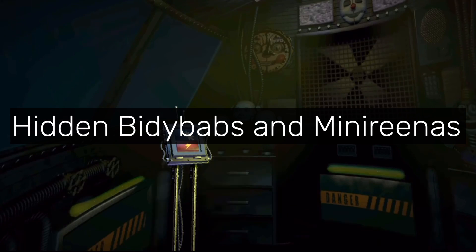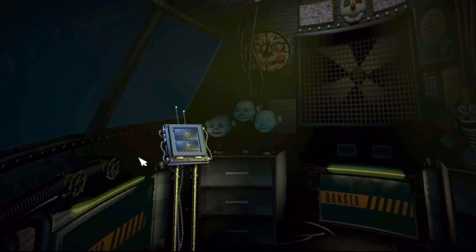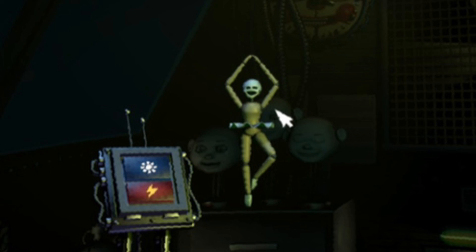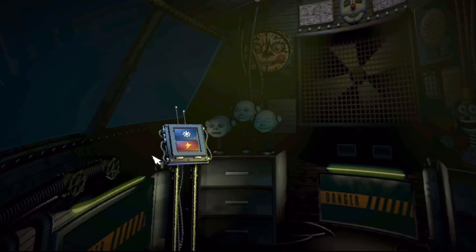"Hidden Biddy Babs and Mini Arenas" refers to how Biddy Babs and Mini Arenas can appear in some pretty strange spots — in Michael's home, in his popcorn, in the control module, in the elevator, and in the control room. It is unknown if these easter eggs are canon or not, especially given that the Mini Arenas appear in the popcorn, implying they somehow escaped Sister Location.